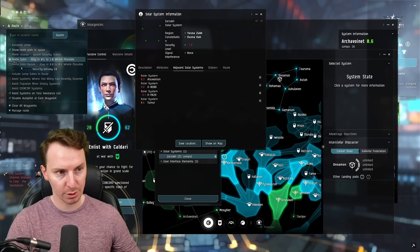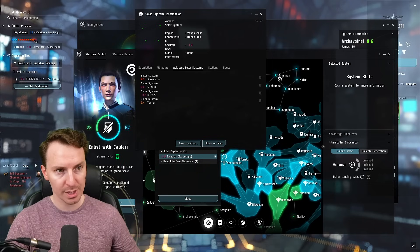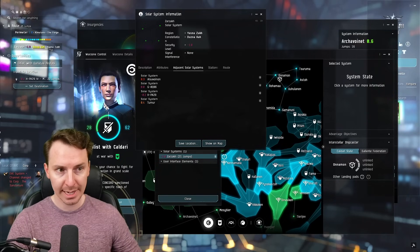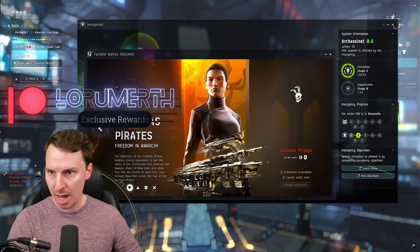What we're going to do is set the route to Prefer Safer. If you press Prefer Shorter, you're going to see there's a ton of low sec areas. So go to Prefer Safer — it'll take you some time, but at least you're going to minimize your time in low sec. We're going to head to Zarzach right now on this character.